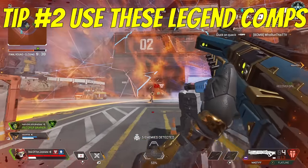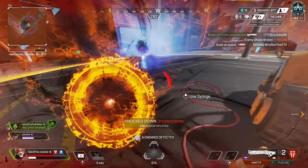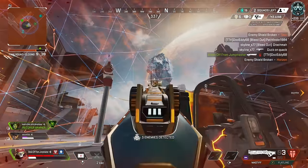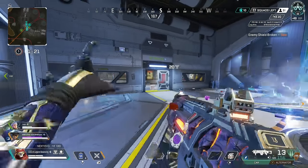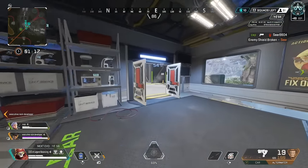Number two: run these legend comps, especially if you're struggling. First is Seer or Bloodhound. Having a recon legend is of the utmost importance these days due to the information and value they provide to the squad. Seer would be my first pick because he's pretty OP right now, but if you wanted to play Bloodhound, you definitely could.